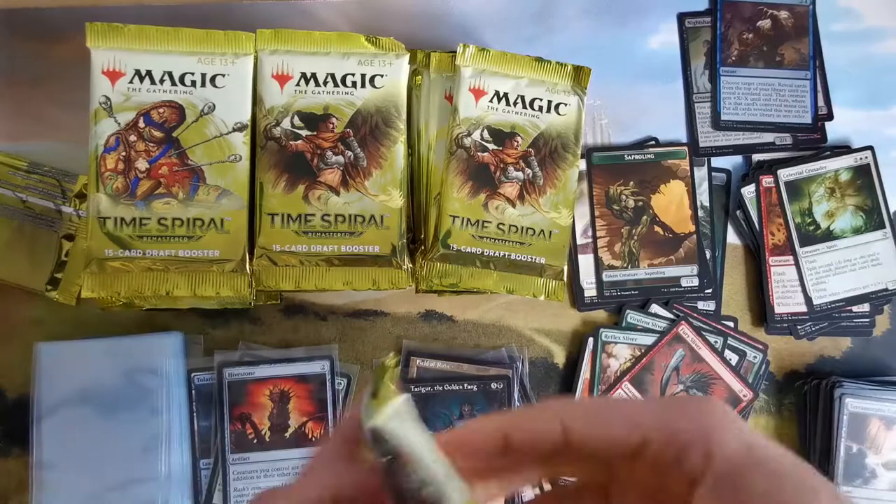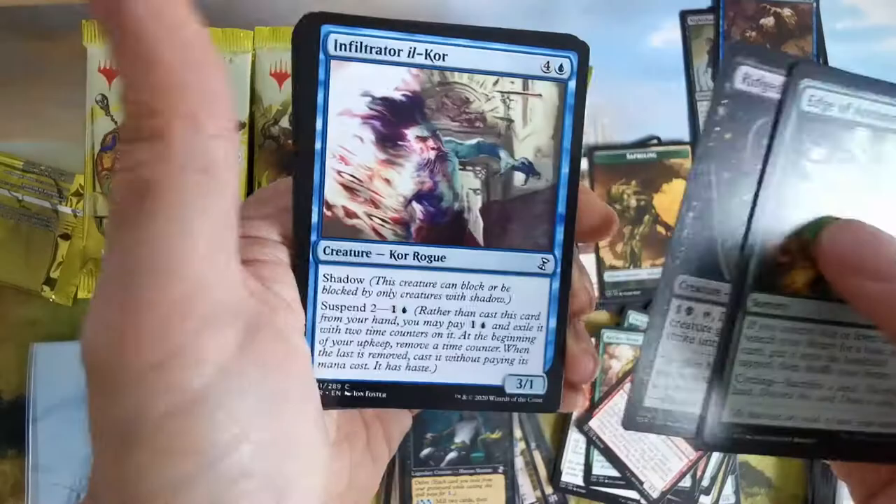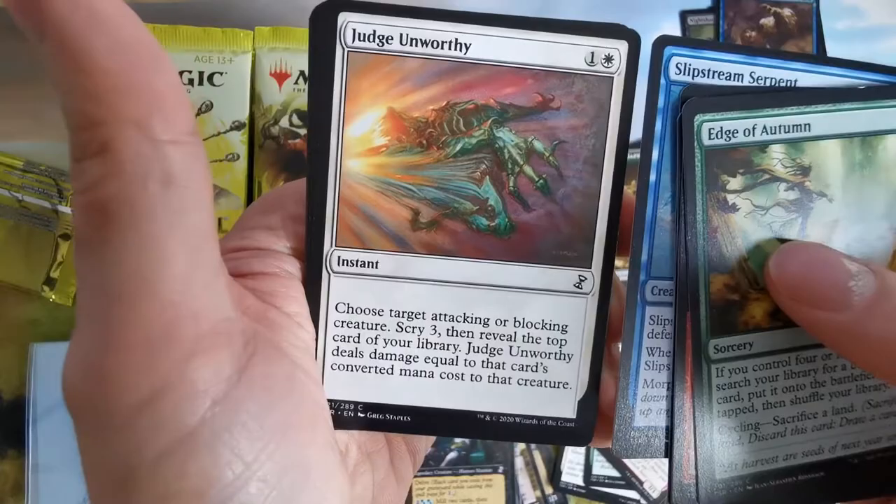Let's open up this next booster. This is the first time I'm doing this kind of opening, so it's a little bit clunky, but in a few videos we'll get better. What is this — Judge Unworthy with scry from stars?